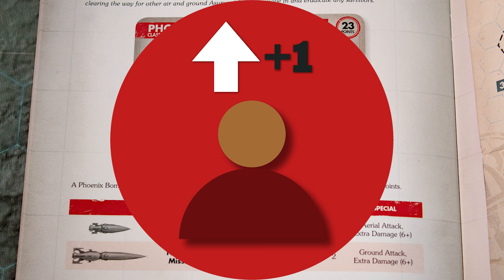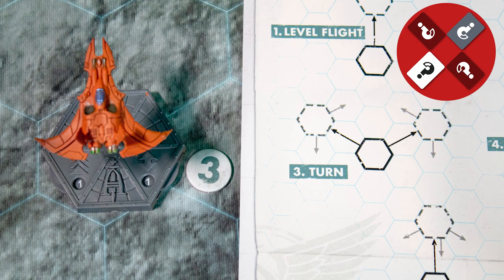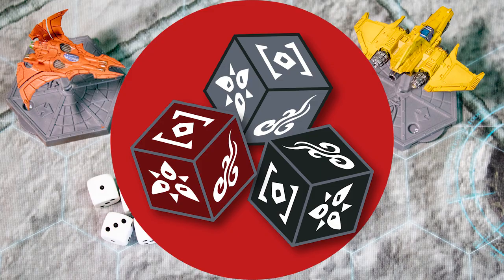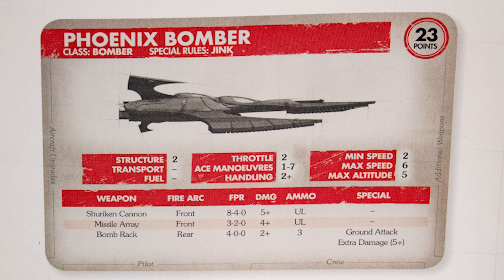Points buy: each player has a points budget to buy units from a list. Secret orders: you will place orders in secret for each craft. Dice: conflict is resolved with dice rolls. To play a turn, select the scenario and set a points budget, then set up the game according to the scenario rules.